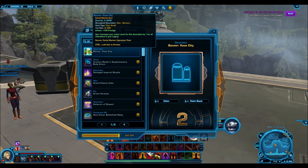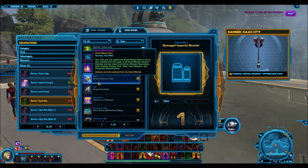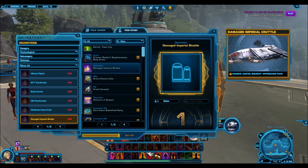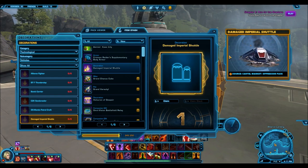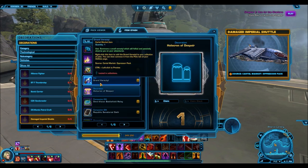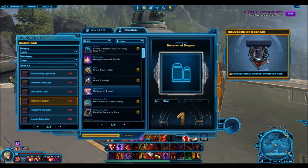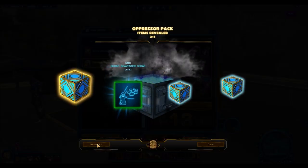Looking at some of these decorations — the Banner Cast City looks pretty nice, I'm a sucker for all this Imperial stuff. I'd probably be decking out a Dromund Kaas Stronghold if I ever was going to decorate one. The Damaged Imperial Shuttle is pretty nice as well, going off that damaged theme started with the Underworld Alliance packs — those would probably be my favorite decorations because you could pretend like your Stronghold's under attack. And the Holocron of Despair looks very Oricon, Dreadmaster-ish. Bioware really knocked it out of the park for decorations out of this pack.